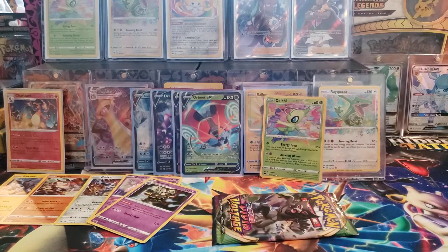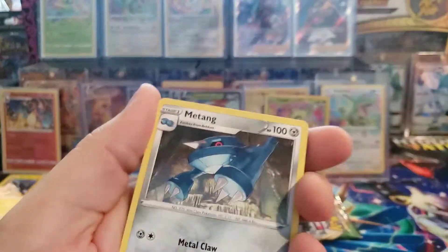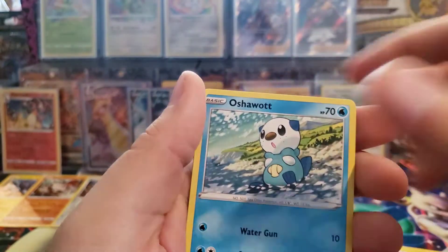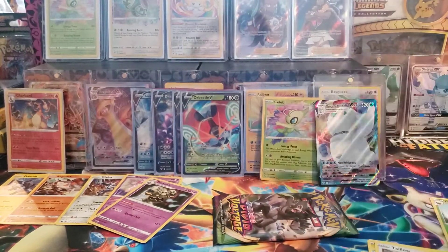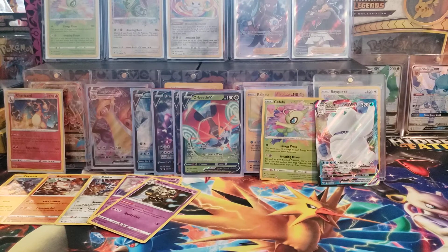But we do have three amazing rares, so that's really awesome. Fire Energy, Mienshao, Girafarig, Trainer, Joltik, Joltik, Weedle, Talo, Sandow, Oshawott. Oh no - there's our other VMAX! That's a Duraludon. I'll take it. So maybe we're going to get three VMaX in this box - some new data. What's this last pack going to have? Maybe that's why we didn't get a Secret Rare. Secret Rare and Amazing Rare in the same pack - let's see if we can do it.